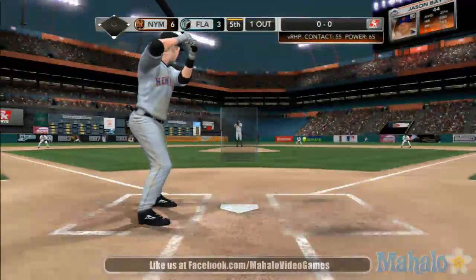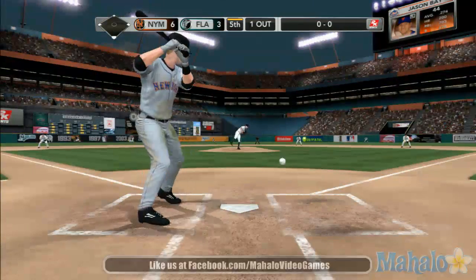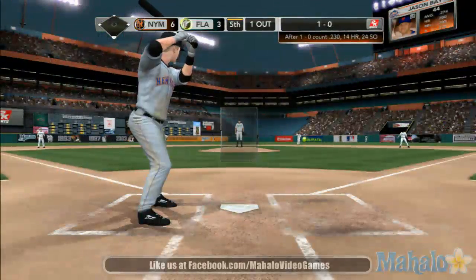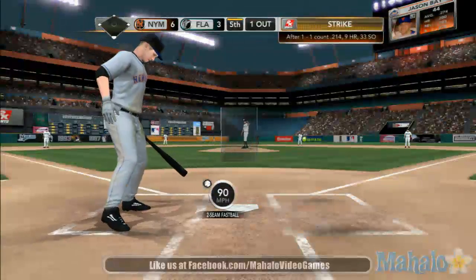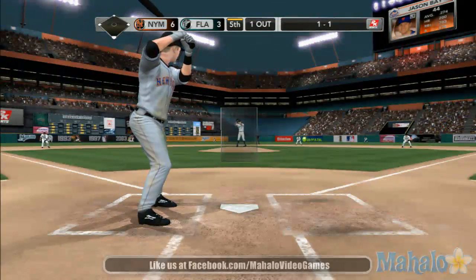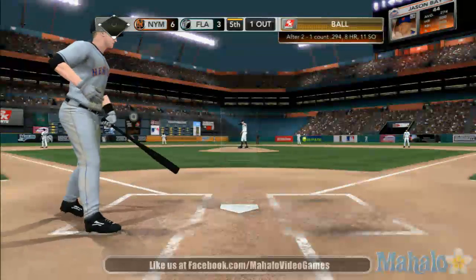One away, and here's Jason Bay — just 3 for 14 this year against the Marlins. Can't get him to chase that one outside, ball one. Now Buck spots the pitch — and a swing and a miss by Bay. A lot of times when you try to over-swing, it slows your bat down. That's what happened here — that's why that two-seamer got by him.